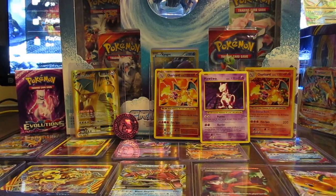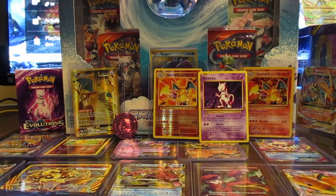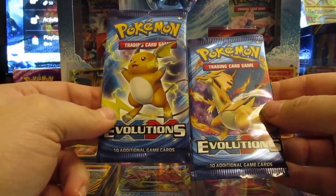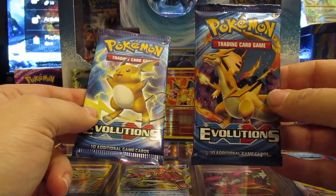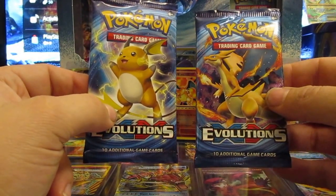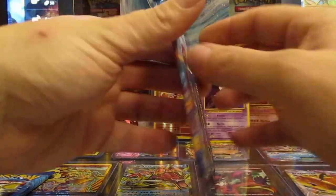Hey, what's going on YouTube? Blind Bag Heroes here. Today we're going to do a little bit of Pokemon. I've got two booster packs here — Evolutions. One is Raichu, the other one is Charizard. We're going to bust into these and see if we can get any nice picks out of here. Let's get started. Here we go on the first one, the Charizard.